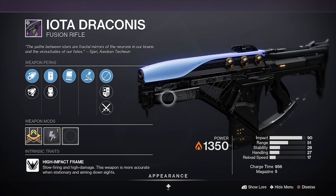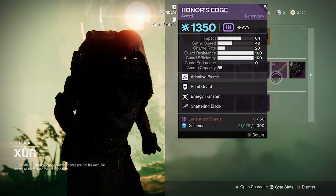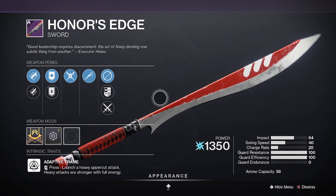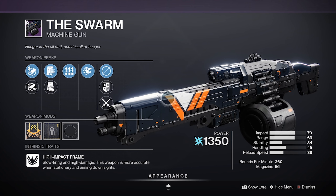The Draconis also has Accelerator Coils and a Charge Time Masterwork, so if you want a really fast Fusion Rifle, this could be it — if you don't have a successful warmup, that is. Honor's Edge with Energy Transfer and Shattering Blade, and The Swarm with Surplus and Vorpal.